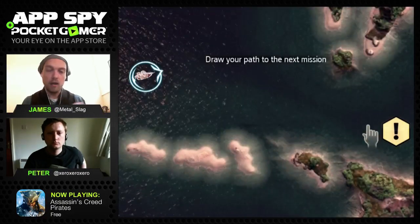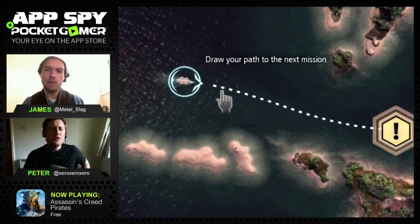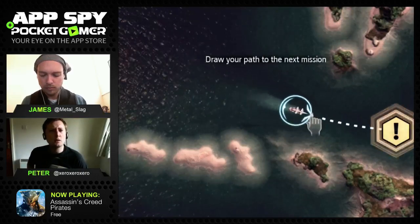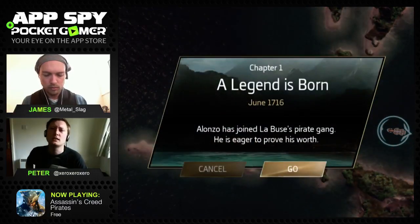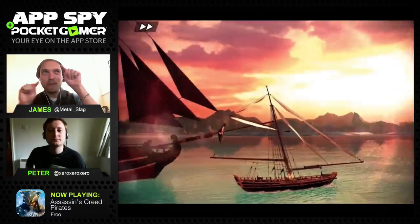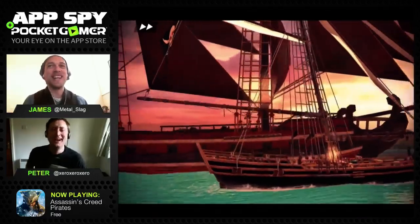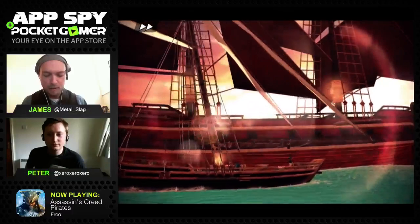There are moments of ship stealth where you have to avoid being detected, which is funny - the idea that a gigantic hulking ship hides behind an island and then scoots after an enemy. It's a bit silly but kind of cool. A slightly bigger ship is pulling up alongside - it looks quite mighty.